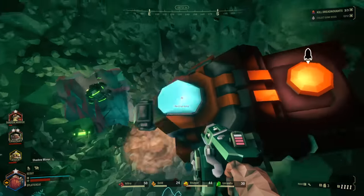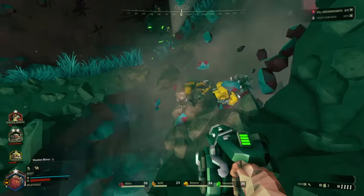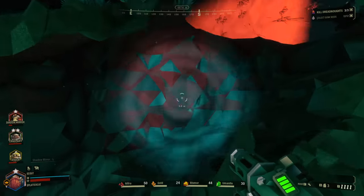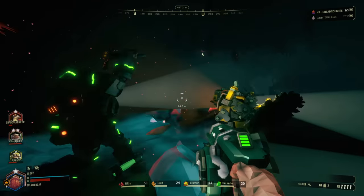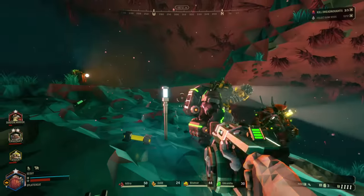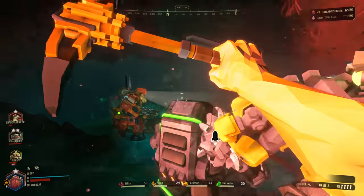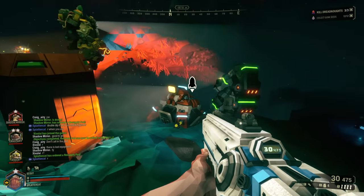I'll jump back up this way. This is why I like playing Scout — I don't really have to worry. Playing the Driller and the Scout, you've got really good mobility and can basically get wherever you want to go. The Gunner, in exchange for having crazy damage, is really limited on movement options, and the Engineer is kind of the same. Now that we've pretty much tapped out the level, this is the fun part of the game.